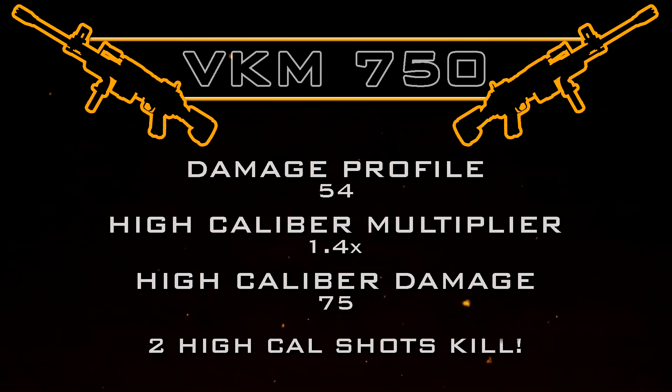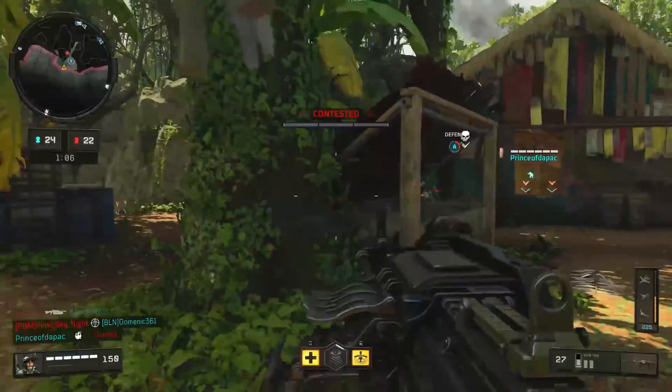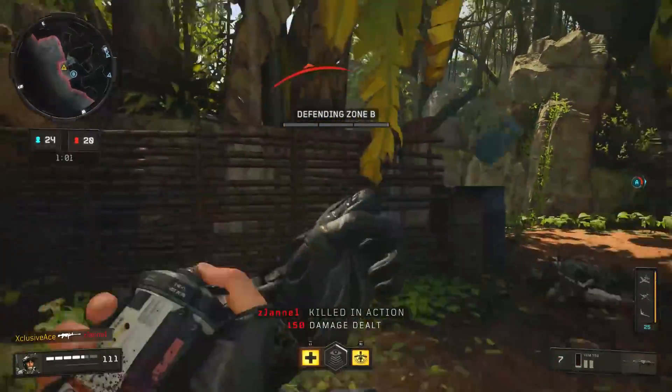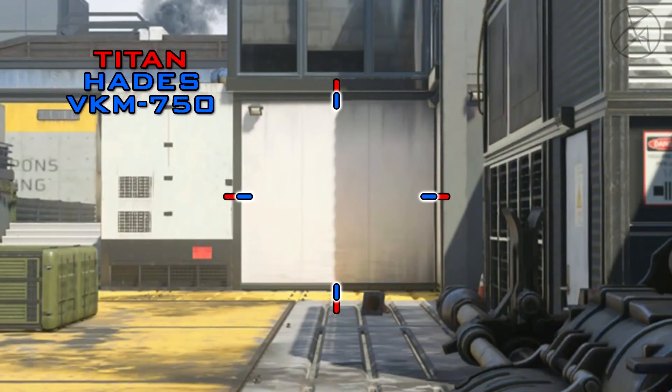Two shots to a High Caliber zone will be a kill instead of three, and this is how you get that insane time to kill potential of 150 milliseconds — assuming you're also running Rapid Fire. It's about 167 milliseconds if you aren't running Rapid Fire. The High Caliber attachments on this gun are insanely powerful and I highly recommend using them.